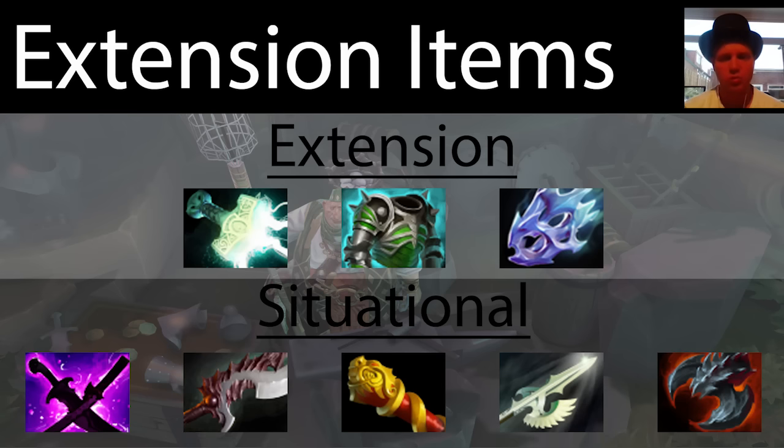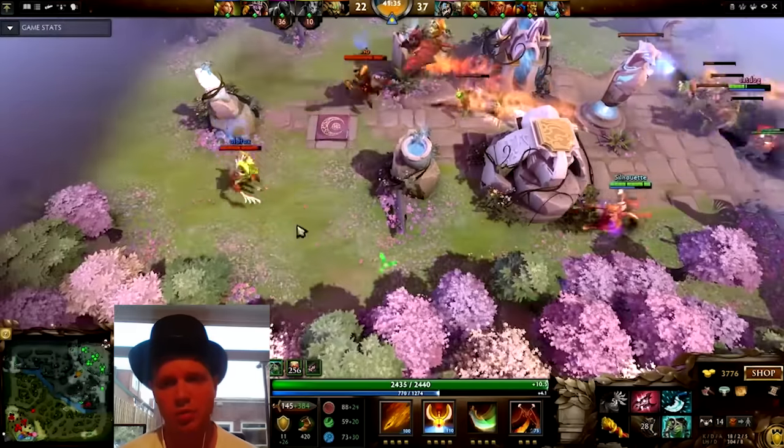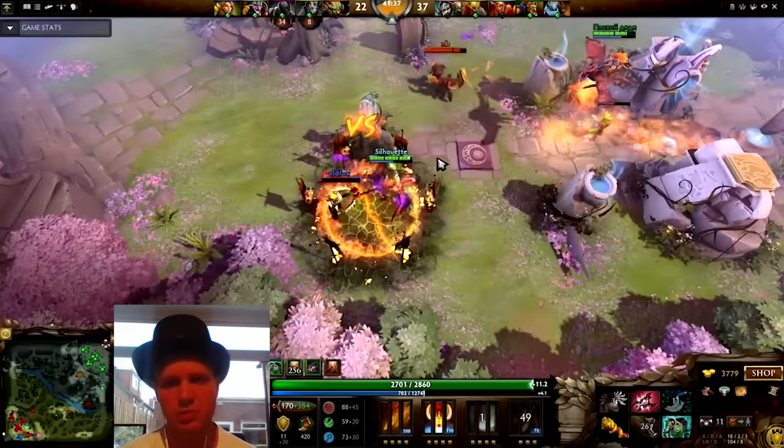Extension items all revolve around increasing Legion Commander's attack speed, so anything with a Hyperstone in it is going to be a winner. All these items work very well with her other abilities anyway. Anything that increases her hugely increased attack from all the duels you've been winning is a win — you want her to hit as many times as possible, as quickly as possible.